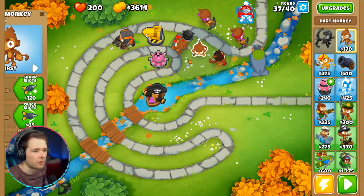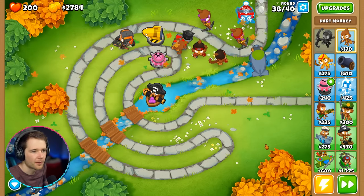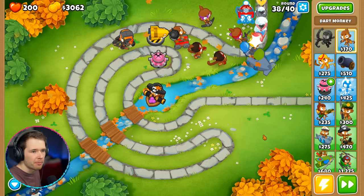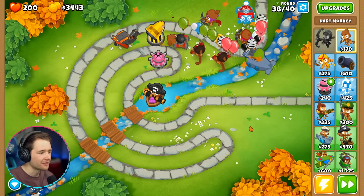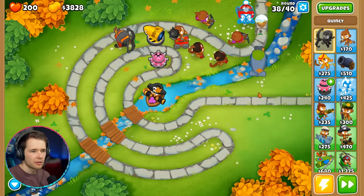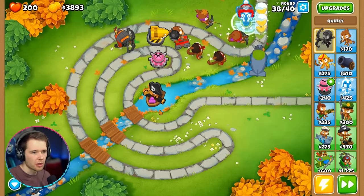I'm going to buy one more crossbow. I accidentally bought the wrong one — messed it up, but it's fine, we've got a samurai. One more round and then we've got our big blimp to deal with, but I think we'll be okay. Grav Gag is active — they're not even getting past Quincy. This is going well. The ceramic ones are difficult though — oh, that was a lot of balloons that came out of one ceramic.